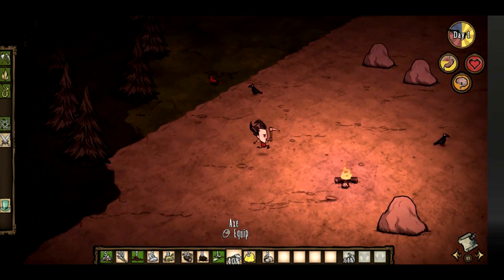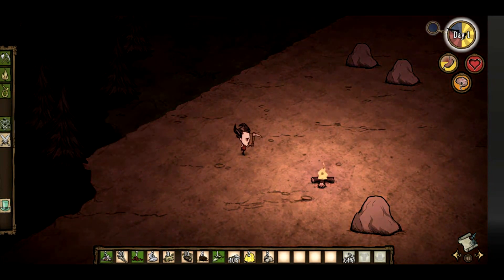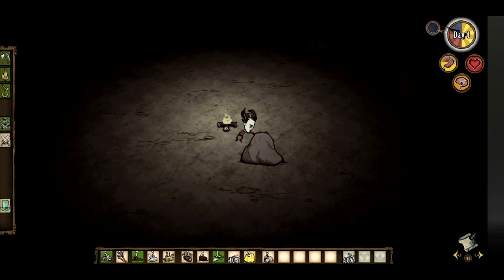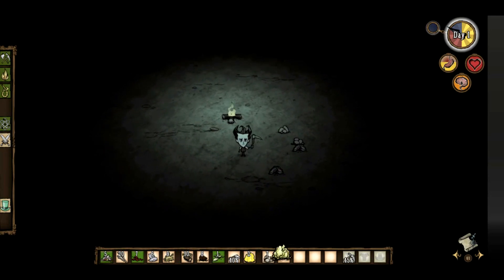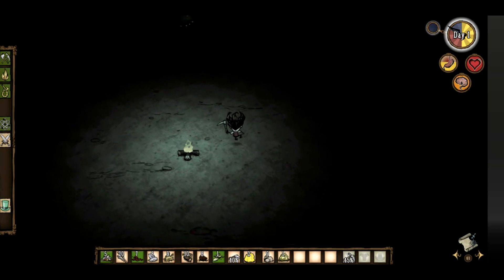There we go — I can build a science machine now. Though I'm not going to do it right here, because I don't think that's the best spot. I'll put it wherever I'm eventually going to establish a base camp.